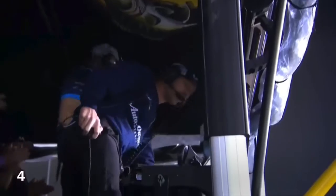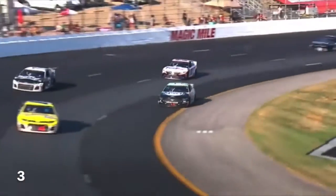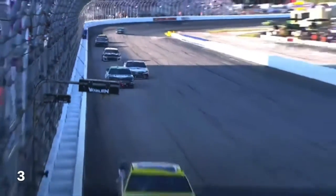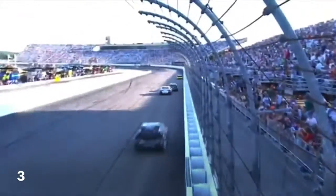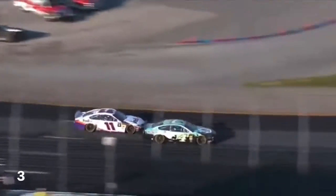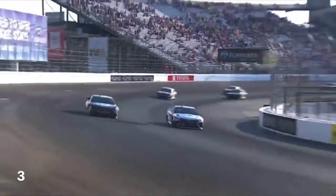Martin Truex is going to race over and so am I. Negotiate through the traffic. Here comes the 11 on the high side coming out of turn four, one lap to go, presented by Credit One Bank. That was not what Kevin Harvick wanted. Block the bottom. He's to his bumper — he bumps him. They're going into one. The 4 up the racetrack. Here comes Hamlin on the inside.